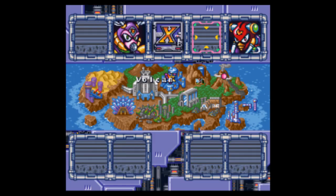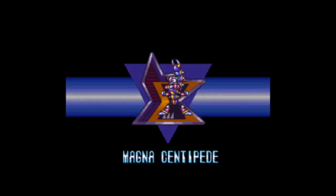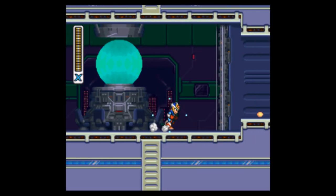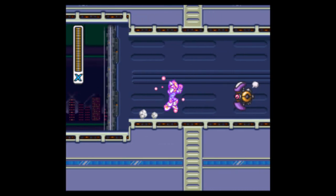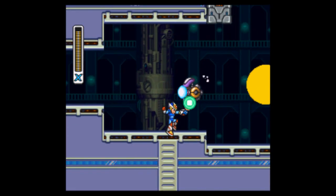Capone Tone here and welcome to part 8 of my Mega Man X2 playthrough. Last time we took out Crystal Snail and this time we are taking out Magna Centipede. We are nearing the end folks, just two more robots to take out. This level is awesome — I love the music in this level, it's probably my favorite theme in the whole game.